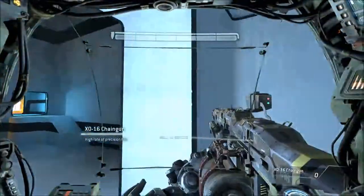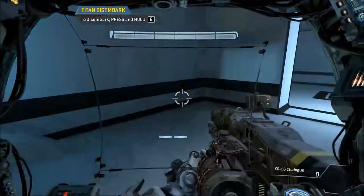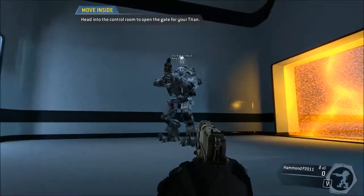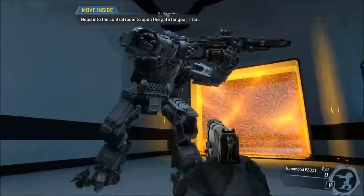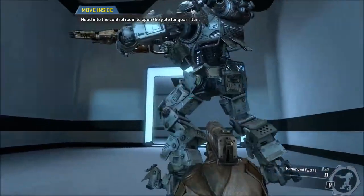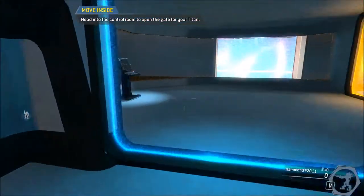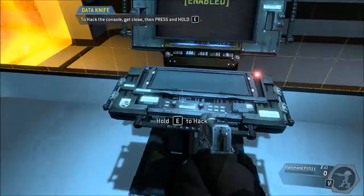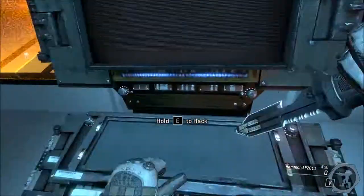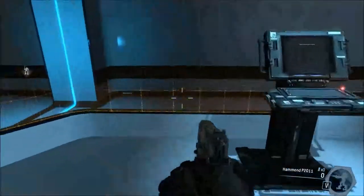Skilled pilots often disembark from their titans on the battlefield. Who would ever get out of their titan? Well, if somebody rodeoes you, you pretty much have to get out or else you're dead. You hop out and shoot them while they're like trying to shoot your titan down. Actually, I put my titan on follow - I got a lot of kills doing that, just hopping out and sending it to follow you so you're super mobile.